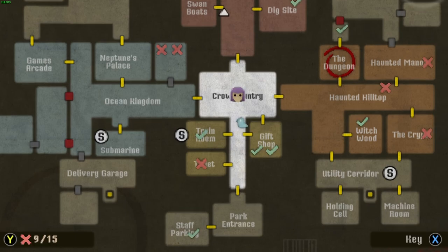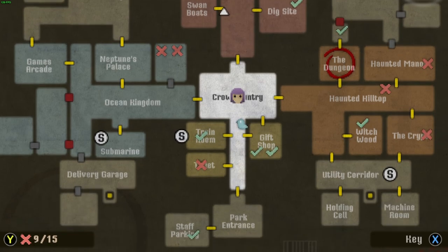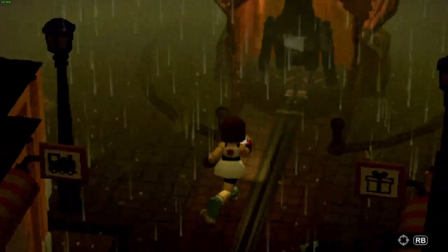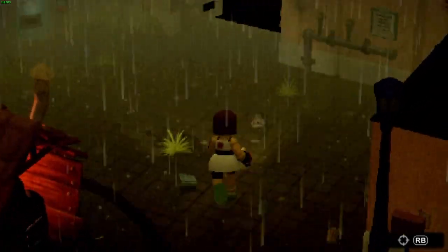So, the toilet — there's still something in there that we can't do. We can now go to the Haunted Hilltop. Let's go there, shall we? Seems like a reasonable place to investigate.